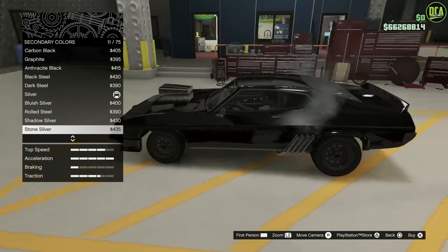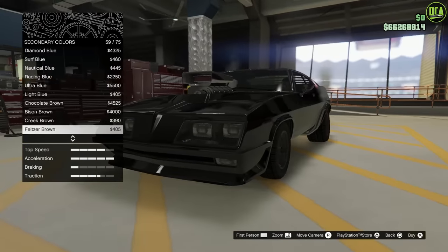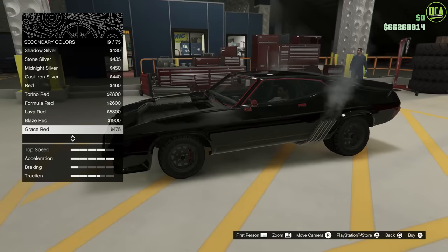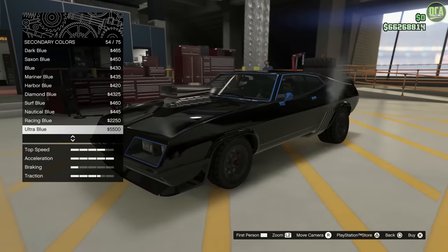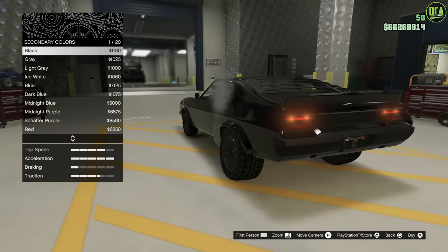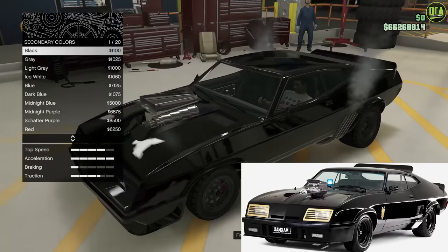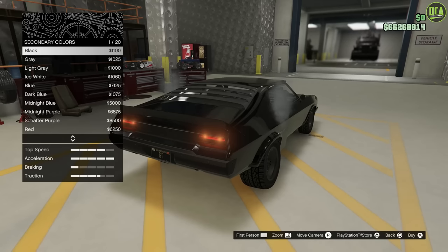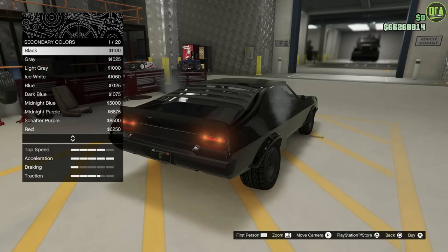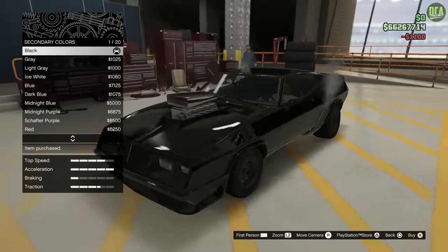The secondary color is the window trim, mirrors, door handle, rear bumper, and headlight trim. You could make this matte black to have some contrast. I'm about 99% sure the window trim on the real car was gloss black, but knowing the real car had some matte, I'll go with the matte black secondary for the contrast on the rear bumper.